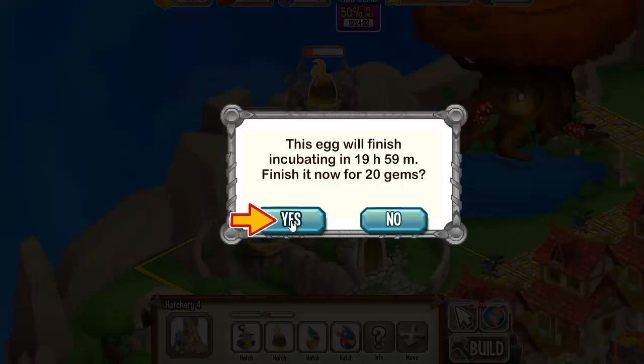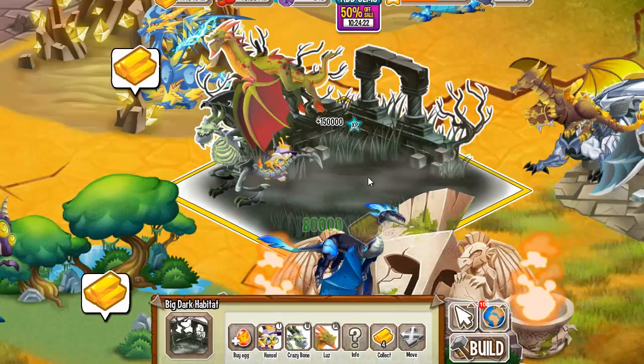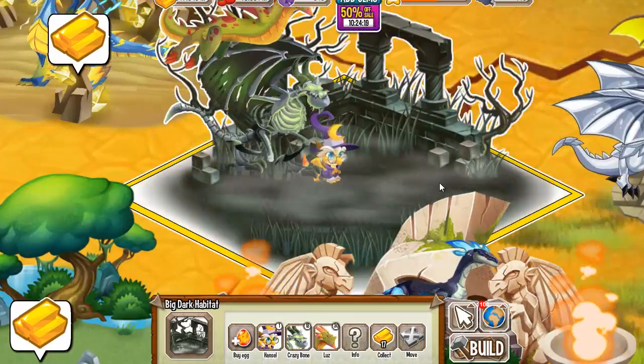Because I love you, I'm going to pay 20 gems and see how this dragon looks like. So let's place it somewhere into a dark habitat right here. Check him out — the baby Wizard Dragon.